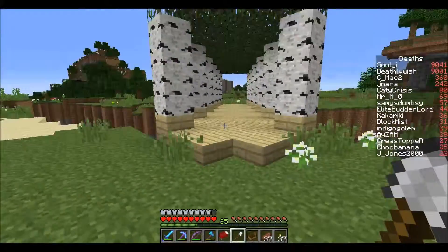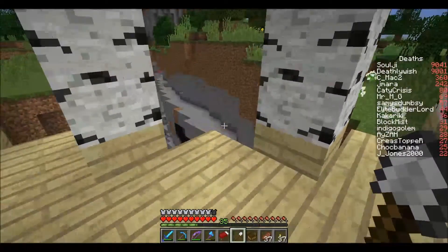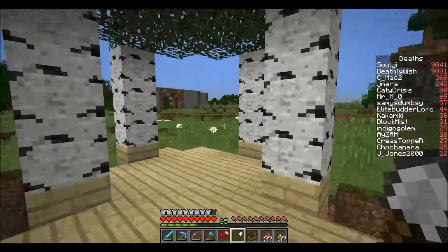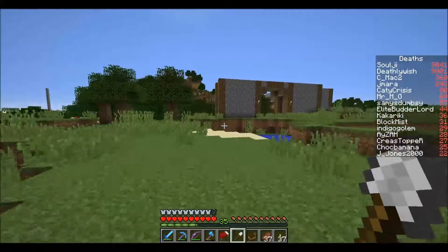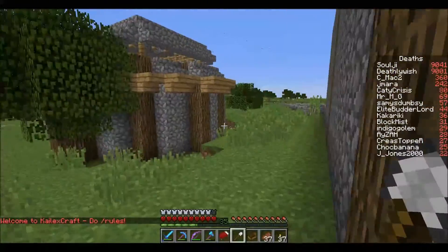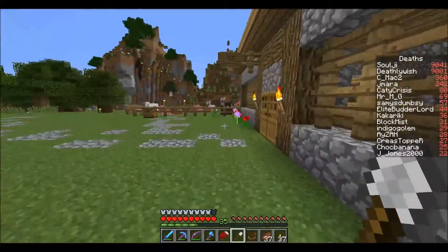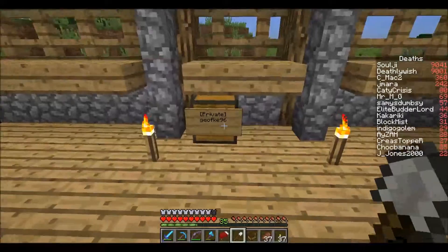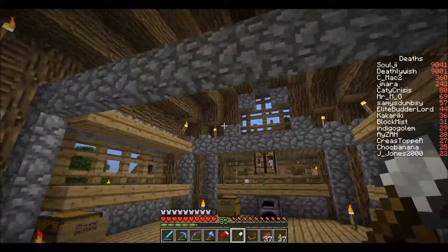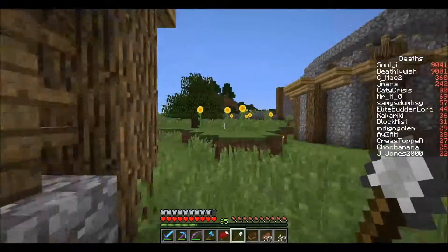So this was the bridge that was built across the ravine. Lots of animals went down. There was this building over here that never got finished and I really like the look of this one - the cobble with the spruce wood. And some flares. So whose was this? Jeff's. I like the use of fences on the windows. I think that's really good.